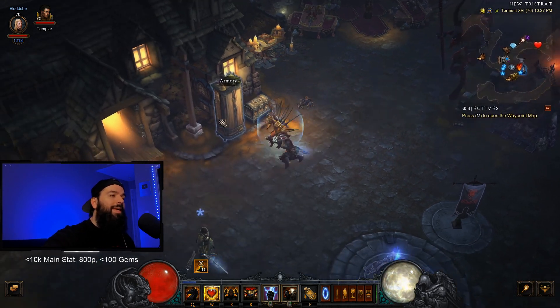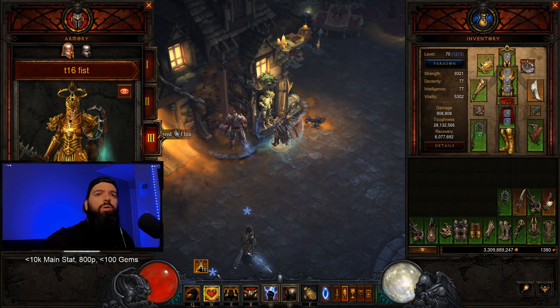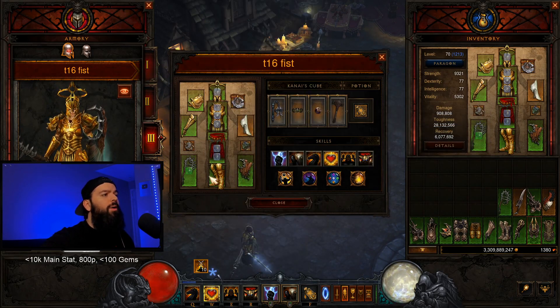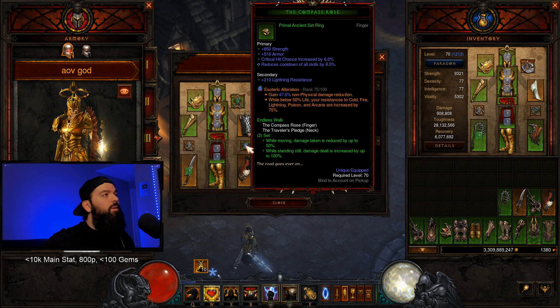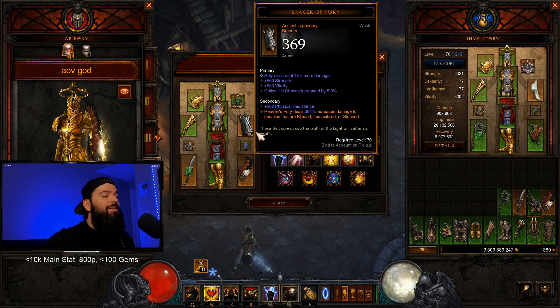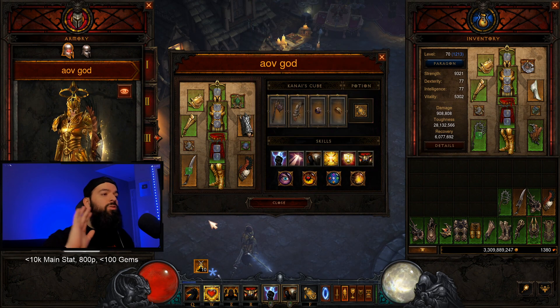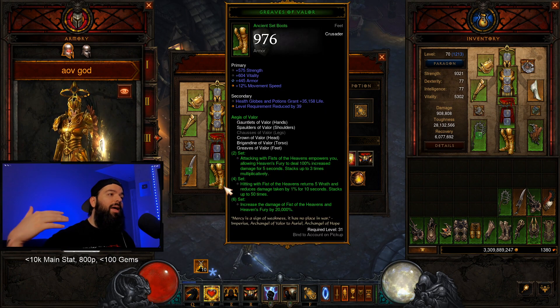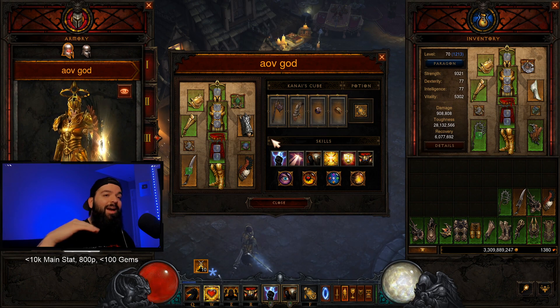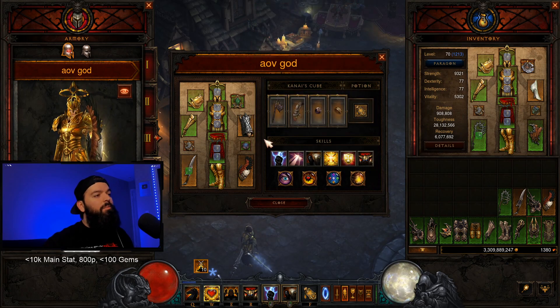We're going to cover the builds and gameplay later in the video, but what's new and why should you play this? Number one is the Norvald's Fervor we talked about. For the push build, because you have the fourth slot in the cube, you can actually wear the Traveler's Pledge — the Endless Walk set. Think about how strong AOV is — it's about an S-tier build, not even counting the seasonal theme or the shadow clones. Now you get the Endless Walk set on top of it.